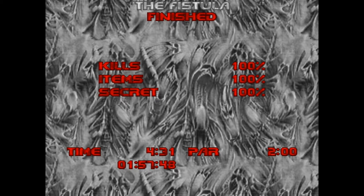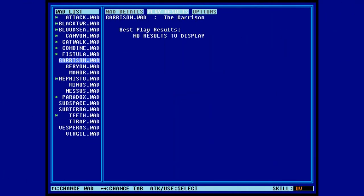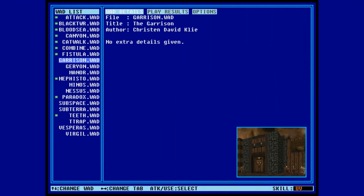So that was the Fistula. Quick map, but a lot of these Master Levels maps are pretty compact, which is nice after having to do maps like Mephisto and Black Tower. When we come back, I will see you all in the Garrison, which is admittedly quite a bit tougher than the last few maps we've been doing. So until then, this is Lightning Bolt Forever, and I'll catch you later.